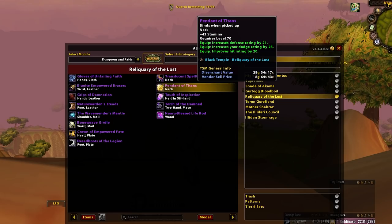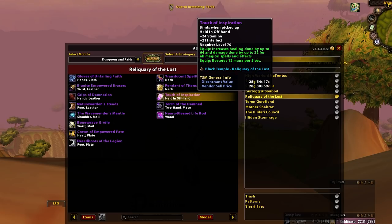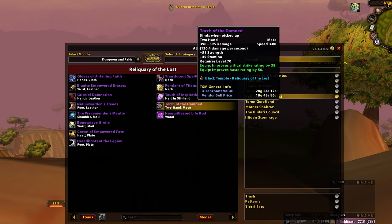Pendant of Titans — okay for both plate tanks, specifically Prop Warriors. Darkener's Grasp is a lot better for Paladins, and Warriors prefer PvP Neck for resilience, so this is good but not great. Touch of Inspiration — solid offhand for Druids and Priests waiting for September Purification. That's all that matters. Orch of the Damned — Ret Paladin. It's okay for Arms Warrior, but just not a sword. So Ret Paladins.